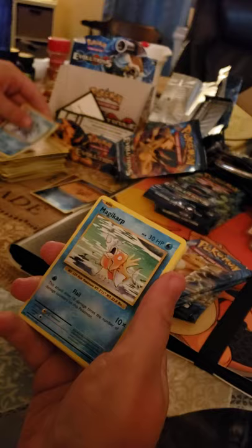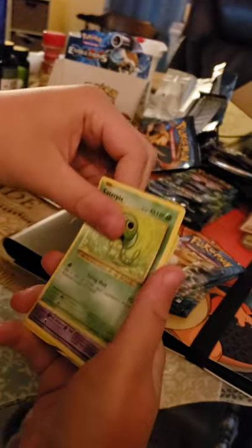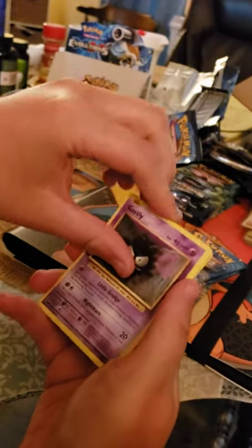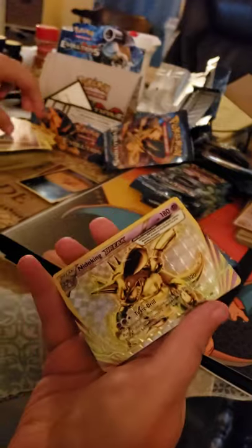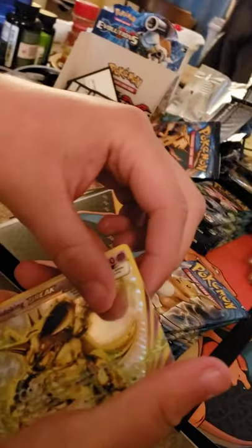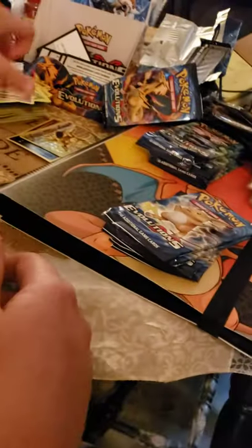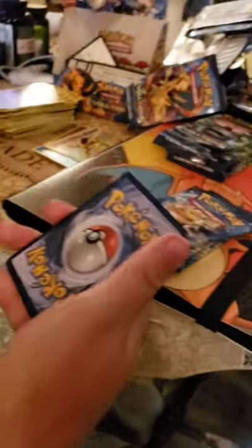I haven't got a Butterfree — that'd be nice to get. A Nidoking Break! That's nice. And another Dugtrio. Thank you very much. Dugtrios all through the deck of the box — Dugtrios and Dugtrios. I guess you could make a Dugtrio deck.